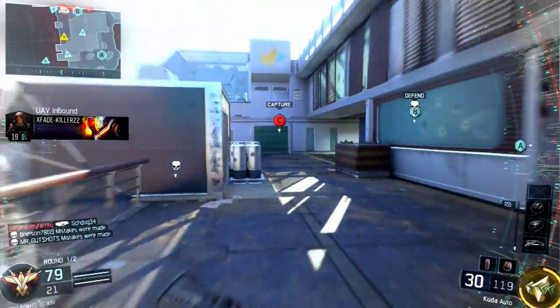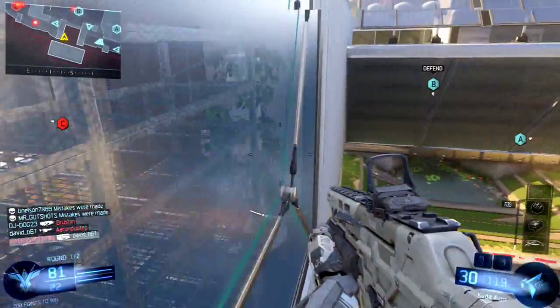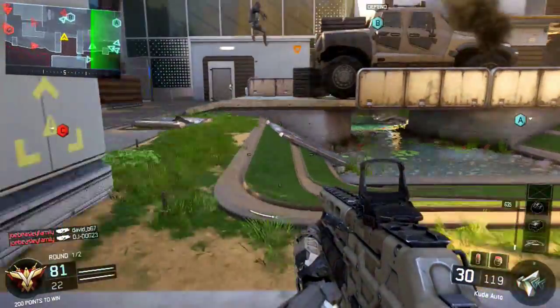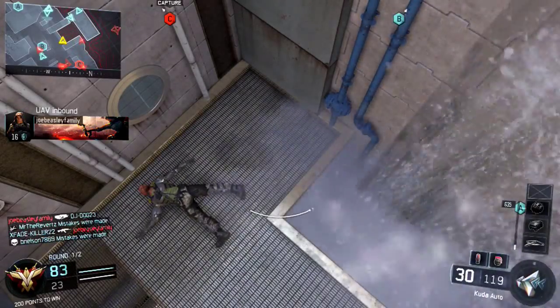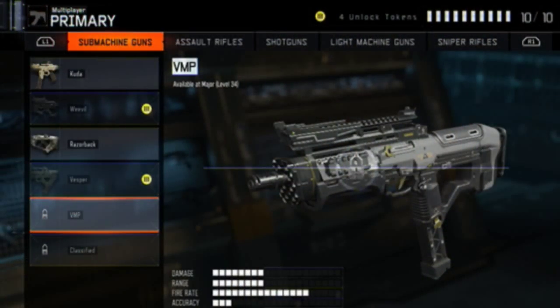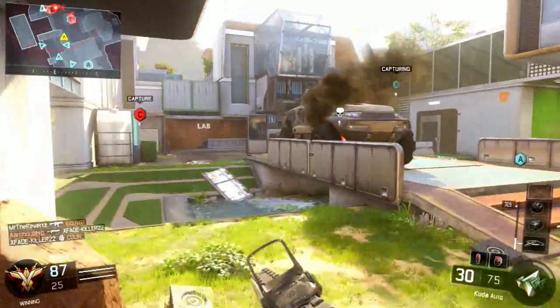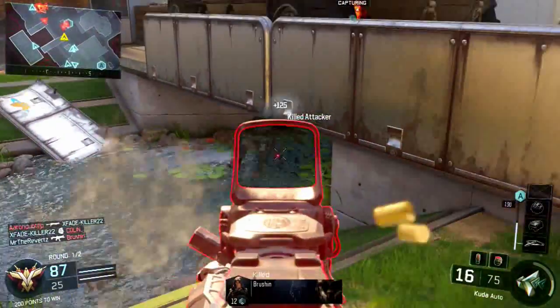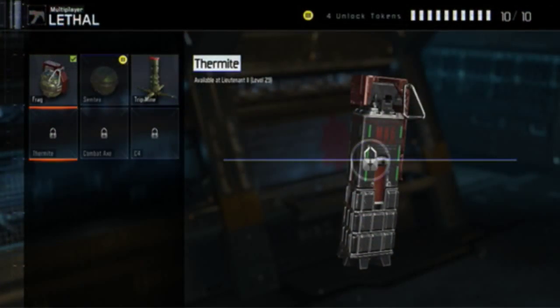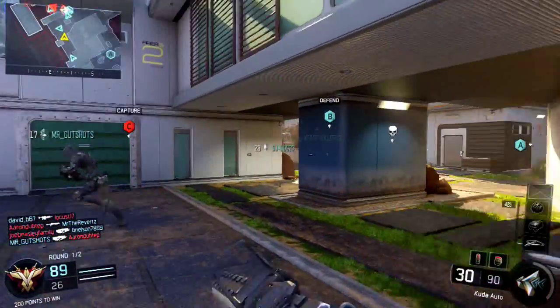I'm very happy that more levels are coming. I'm gonna fill you guys in on everything you're gonna be able to unlock from level 28 to 34. First off, on the SMG list you're gonna unlock the VMP submachine gun, and next on the pistols you're gonna unlock the Elkart 9 at level 31. That's all the weapons — nothing too special. Moving on to the lethals, you're gonna get the thermite grenade at level 29, and that's it for both tacticals and lethals.